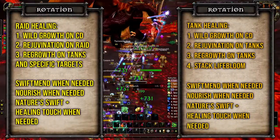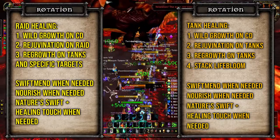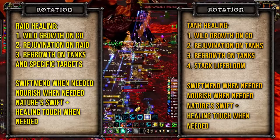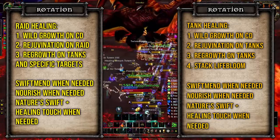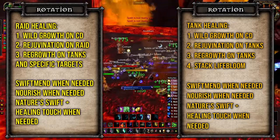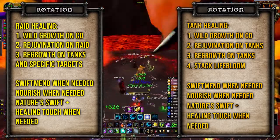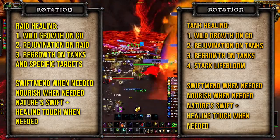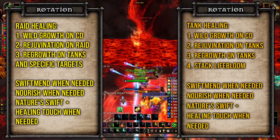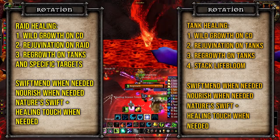There are two rotations for the Resto Druid in Wrath. First is your standard raid healing: ensure you're always casting Wild Growth on cooldown, always be applying Rejuvenation to all your raid members, and keep Regrowth active on tanks or anyone taking extra damage. Also take note of Swiftmend when you need a quick healing burst, Lifebloom when you get Omen of Clarity procs for some mana back, Nourish for targets who need direct healing, and Nature's Swiftness with Healing Touch in a dire situation.